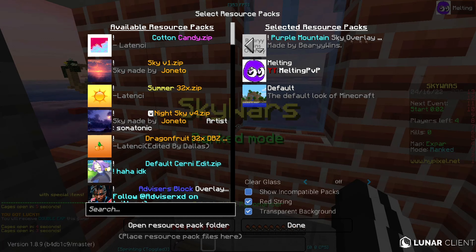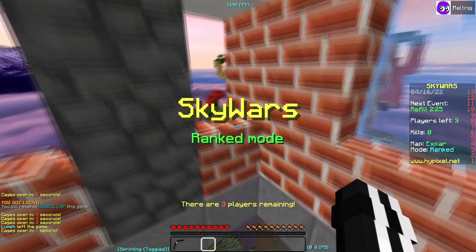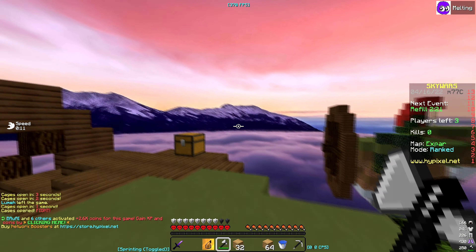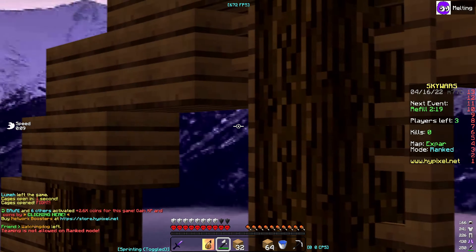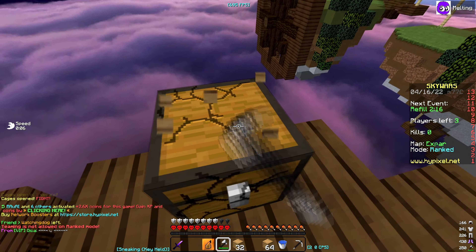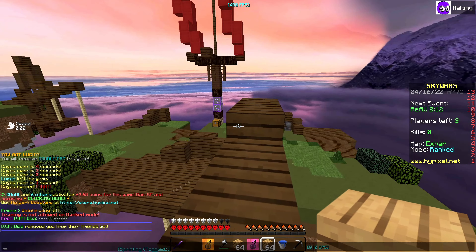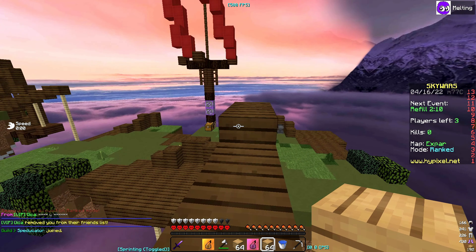Moving on to the next overlay — we have Purple Mountain. This is probably the one I use the most right now. Just look at the mountains, bro, so realistic. I just want to like taste them... okay, that's weird.